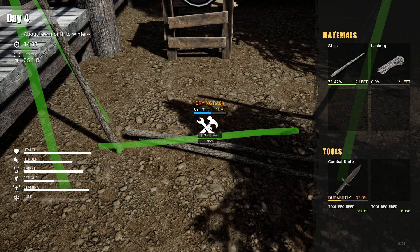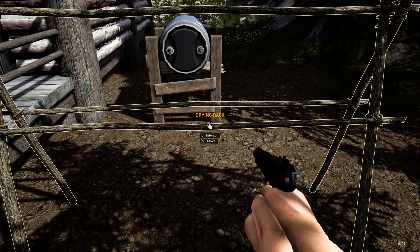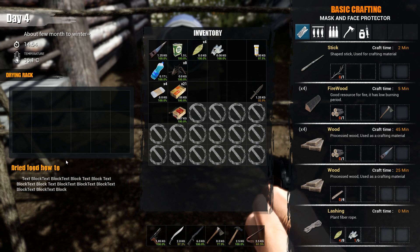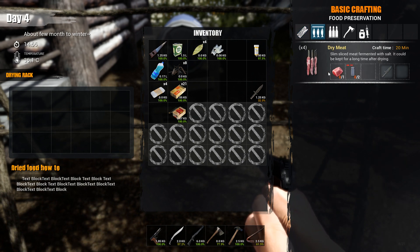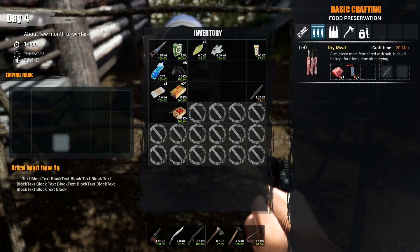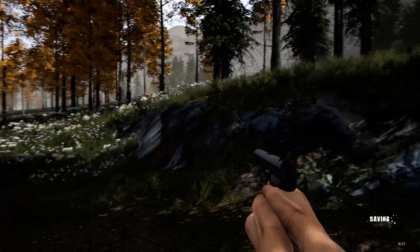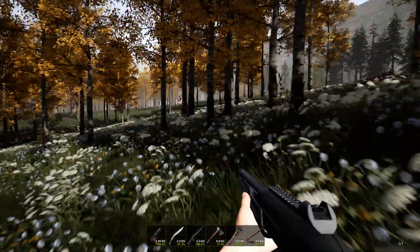I've got a knife and my stuff set up here so let's start building the drying rack — please, no fog. There we go. Let's interact with it. The drying rack is ready — I think what we need to do is get some meat, cure it up with some salt, and put it on here. So now we've got to go find a bear.